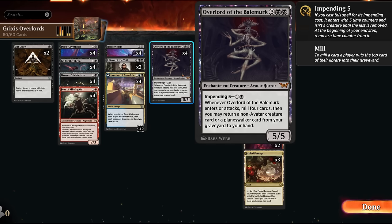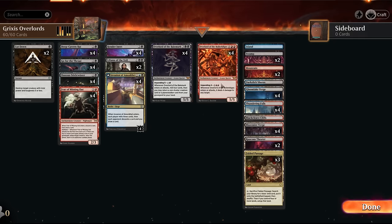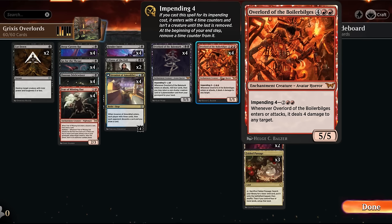Once all time counters are gone we can start attacking with our 5/5 and re-enable the ability. If we play it with the impending cost it also triggers the ability right away, making it a two-mana enabler to fill the graveyard and enable delirium synergies — another returning mechanic in the set. Then we've got the red overlord: four mana to impend, dealing four damage to any target, or six mana to get a 5/5 immediately.